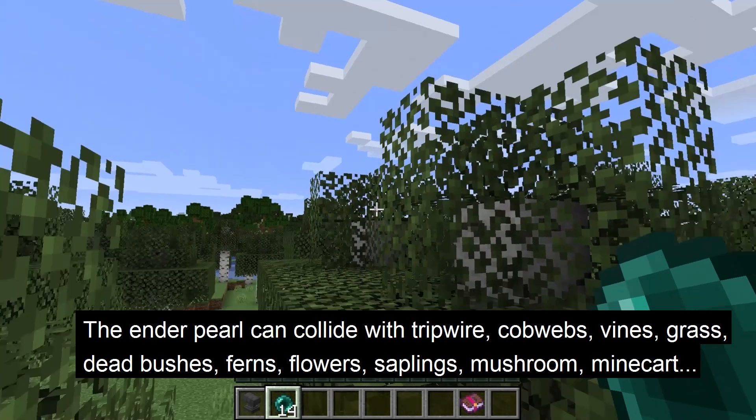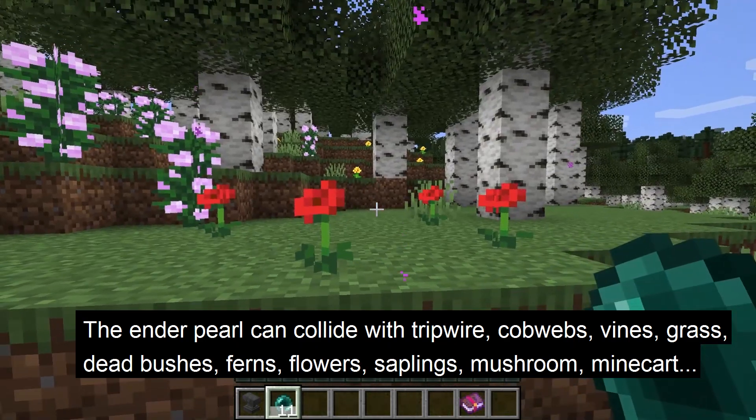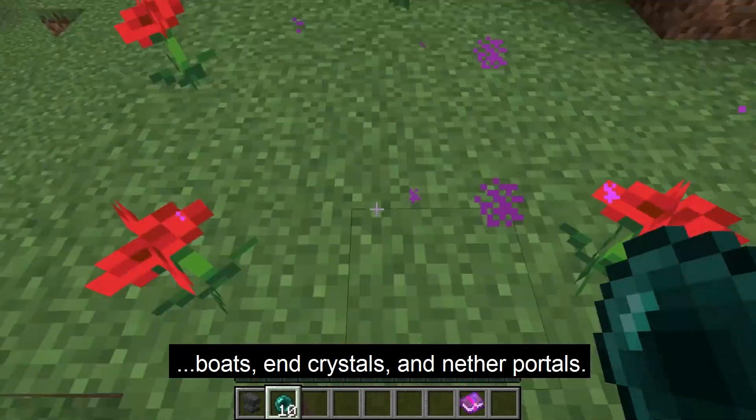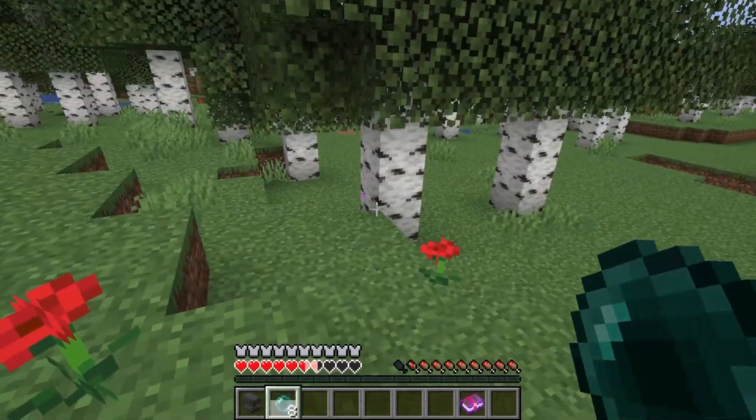The enderpearl can collide with tripwire, cobwebs, vines, grass, dead bushes, ferns, flowers, saplings, mushrooms, minecarts, boats, end crystals, and nether portals. When the enderpearl collides with these, you will be teleported to that spot.